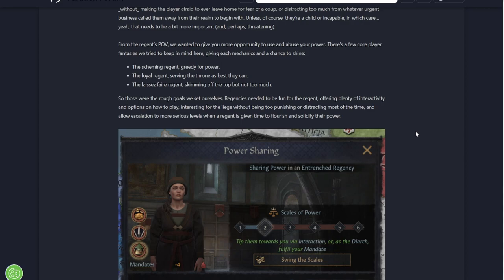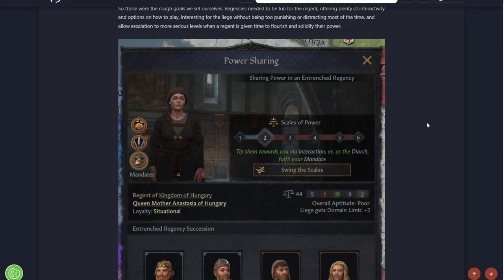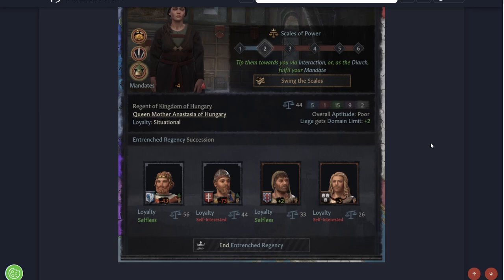These were the rough goals they set: Regencies need to be fun, offering plenty of interactivity and options of how to play. Interesting for the liege without being too punishing or distracting most of the time, and allow escalation to more serious levels when a Regent is given time to flourish and solidify their power. So it's good on both sides - if you are a Regent or if you have a Regency, there's a lot to get to.